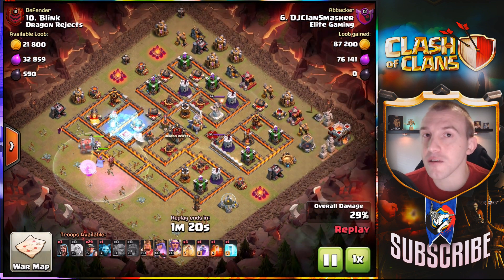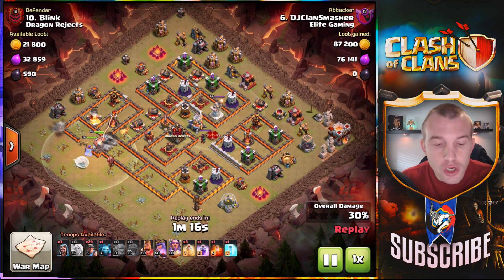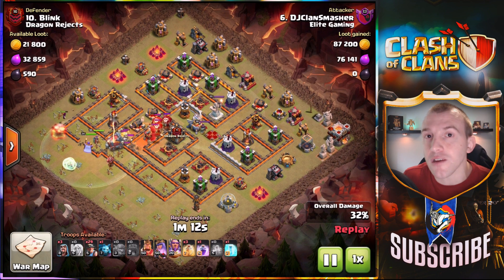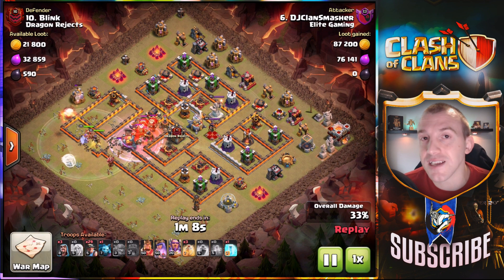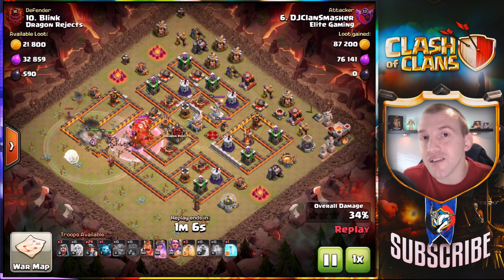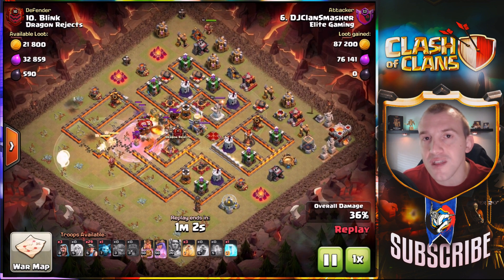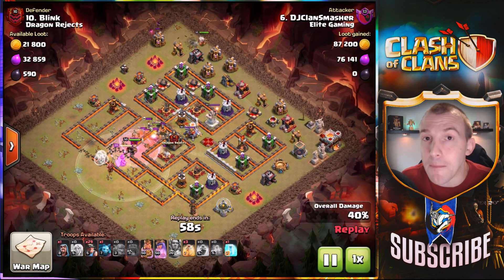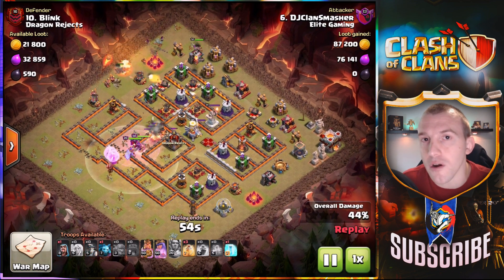Now you can see the freeze spell onto the single inferno is a fantastic thing to do. Should you have a wall wrecker, just that one spell slot can reset it and the wall wrecker can get through the compartments needed for the queen to take out the CC. In this example it is a dragon and balloon, so that is an obvious thing to take down before you put miners in — miners cannot fight back against that.